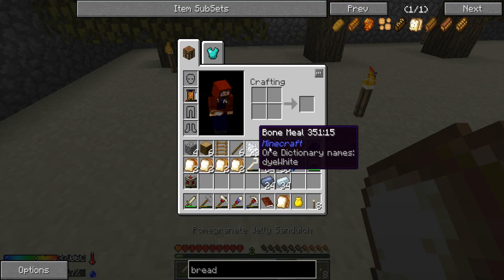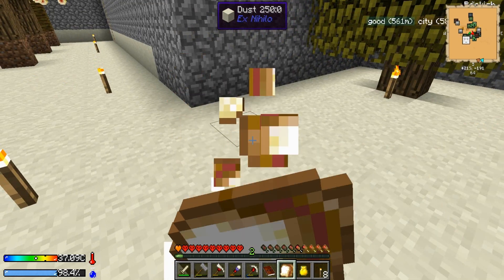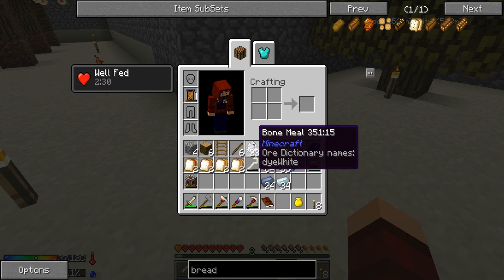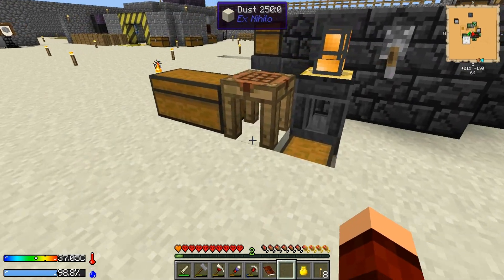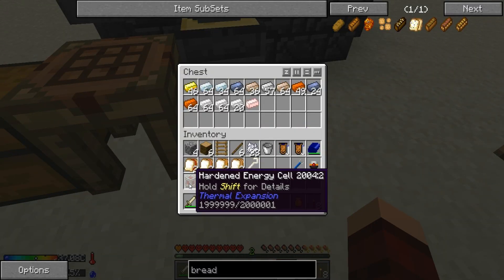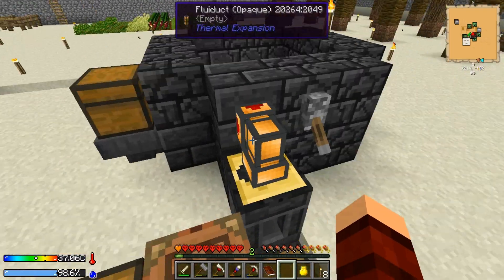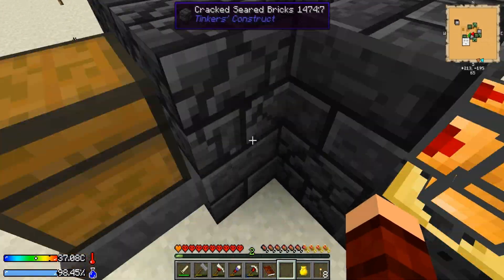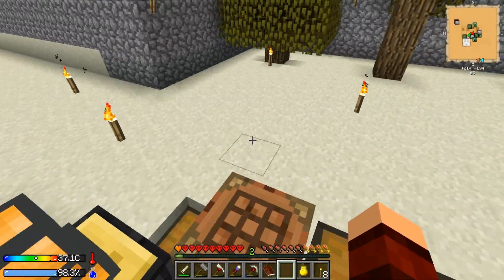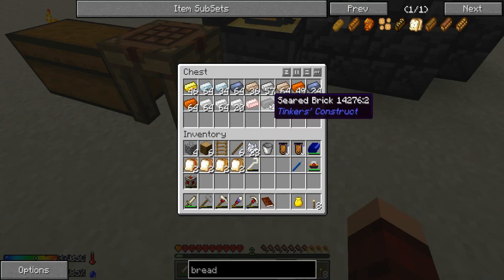Let's have one of our sandwiches. Is this one at 100%? It is. Watch this — look at that, all those bars go up in like two and a half minutes of being fed. So awesome. We got another hardened energy cell, and there's one seared brick. We just need to get four of them in there. These hold a lot of juice — they're very juicy.